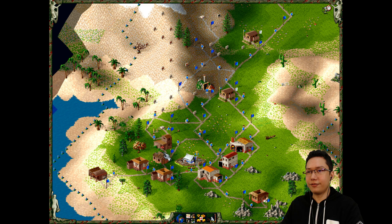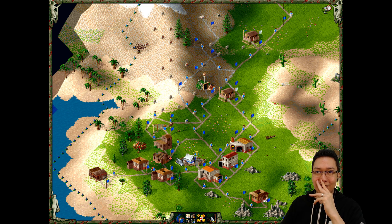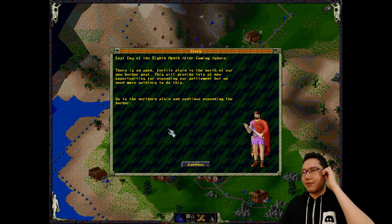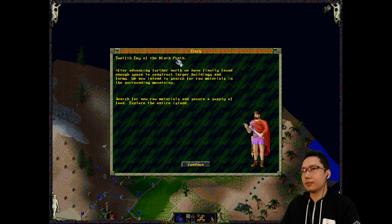I did put down fishing and hunting - that should be correct. This well is getting rid of a lot of the trees. Last day of the eighth month after coming ashore - there is an open fertile plain to the north of our new border post. This will provide lots of new opportunities for expanding our settlement. But we need more soldiers to do this. Go to the northern plain and continue expanding the border.